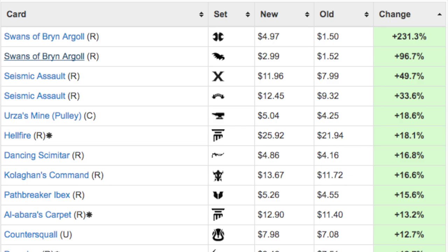Seismic Assault right now is a $12–12.50 card. It came down a bit from its peak but it still hit $8–9, which is way more than it used to be. It was not played in any other deck except this one, so that card spiked really hard first.